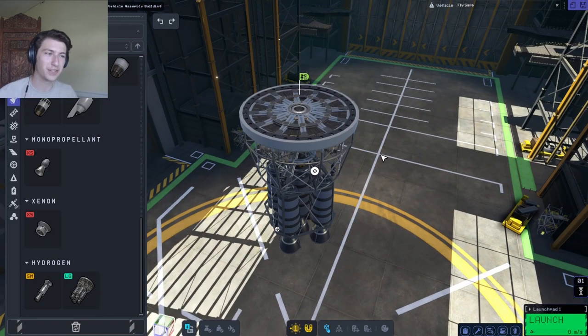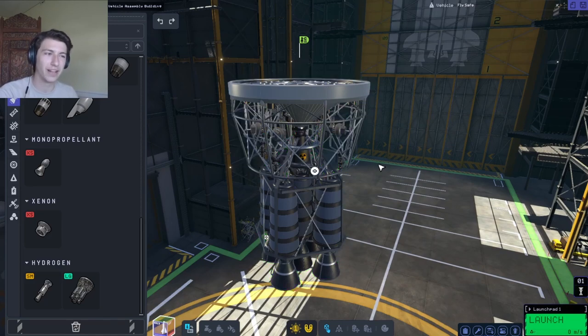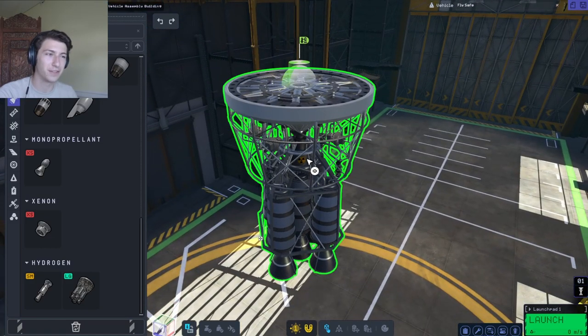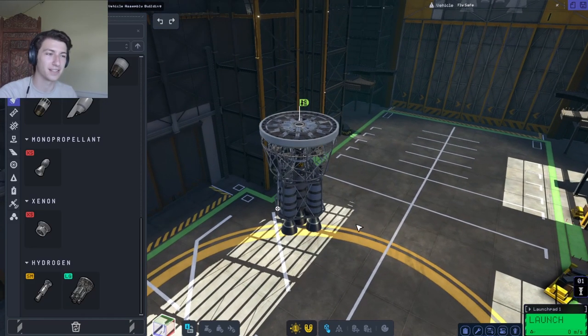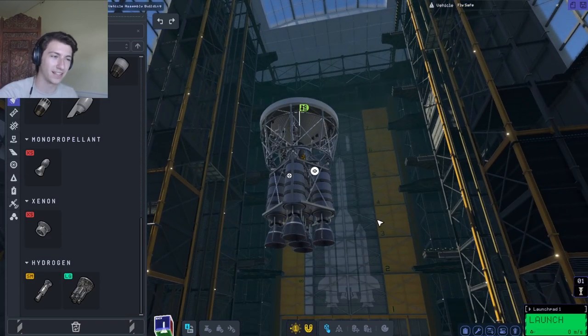So nuclear engines — you might think about that and wonder, is that like a nuclear fission or nuclear fusion operation? Basically all a nuclear engine does is it is a fission reactor, and that fission reactor heats up hydrogen gas — that's your fuel — and then expels it out of rocket nozzles.